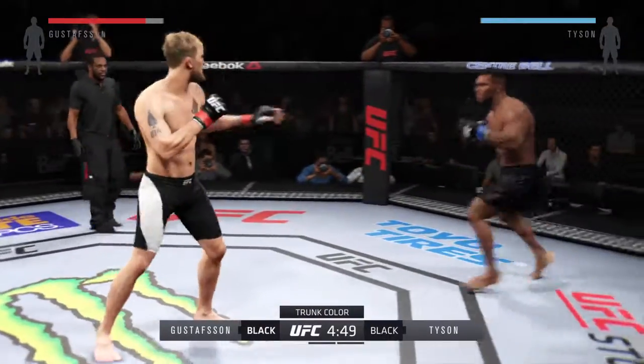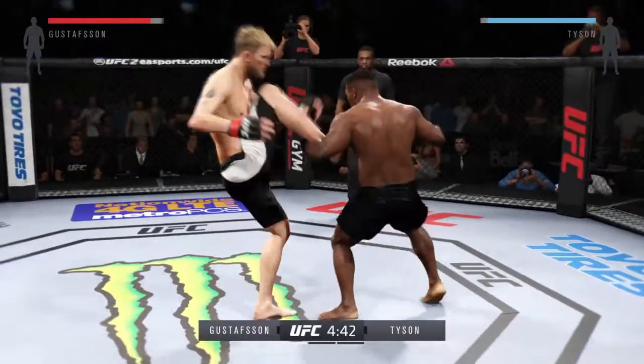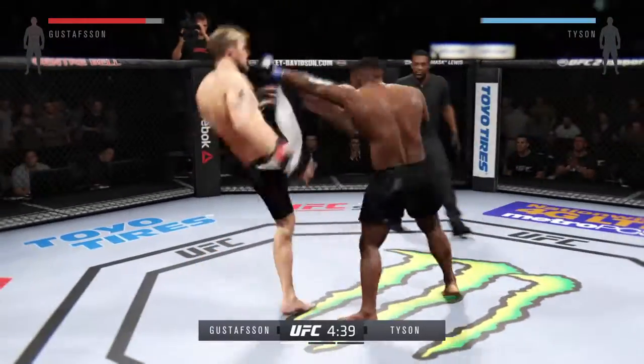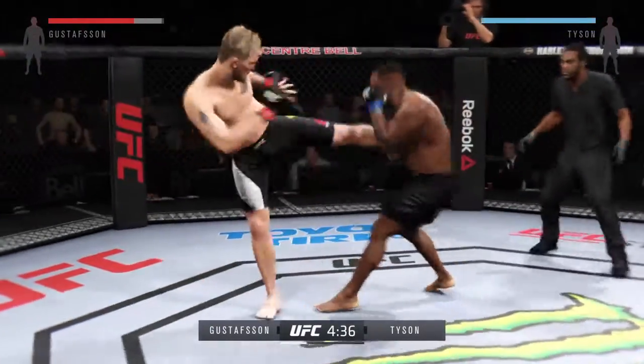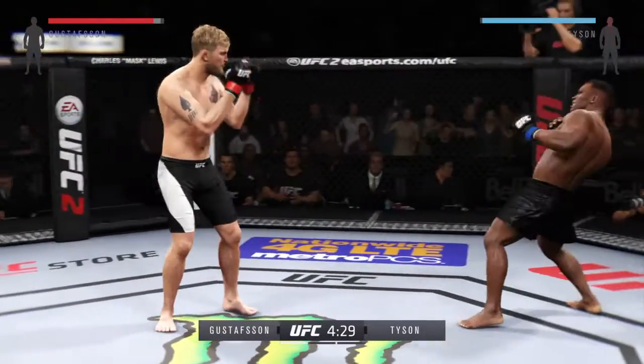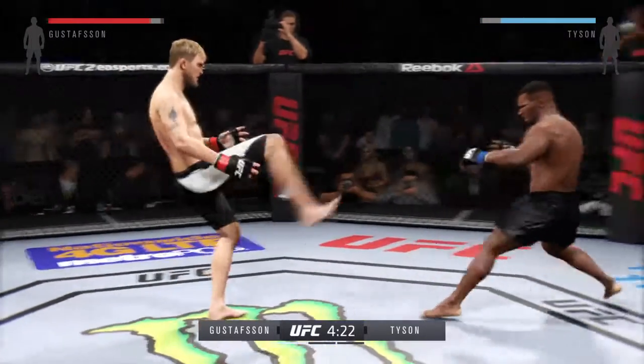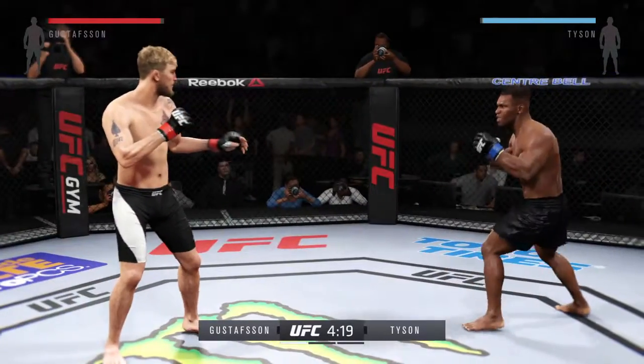Alexander Gustafson is much taller than his opponent tonight. How can he use that to be successful? By keeping his opponent at the end of his strikes and making sure his head is out of distance of return strikes. Let me see some low kicks.